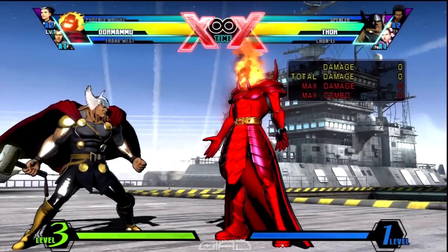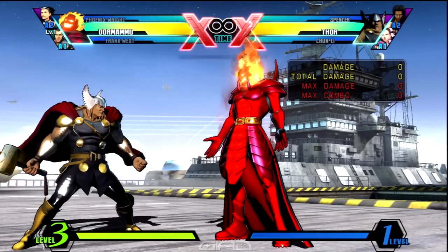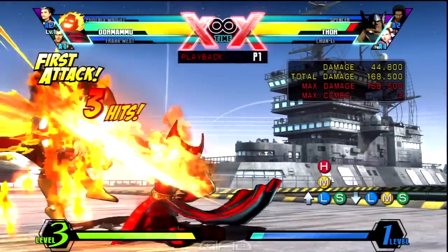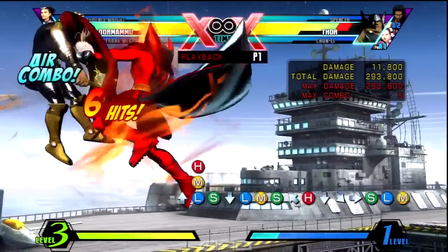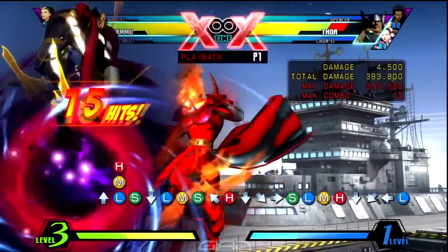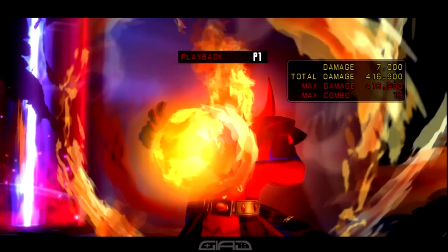Alright guys, like the last one, you're gonna jump and then you're gonna air dash forward with Air-S. But then you're gonna land and then you're gonna keep the combo going with Crouchy Light, Medium. And then you're gonna launch him. Follow that up with Air-Heavy and then cancel that — it's a quarter circle back S for Flight. And then while in flight you're gonna input Air-Light, Medium, Heavy. And then you wanna cancel that last one — it's a quarter circle forward Light for Light Darkhold. And then you're gonna follow that up with Air-S, which will cause a hard knockdown.